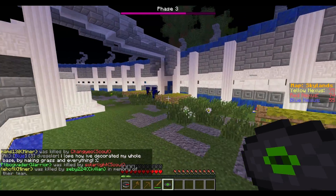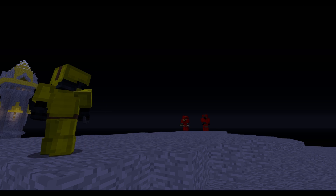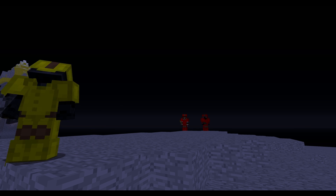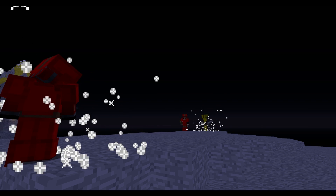The Swapper ability is where the class gets its power from. To use the Swapper you have to be around 16 blocks away from an enemy. Once right-clicked, it will transport you to the enemy's position and them to yours.